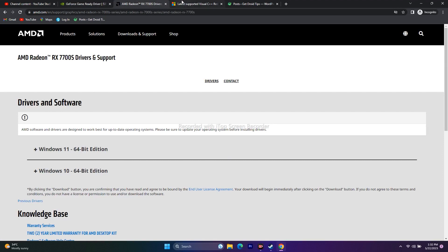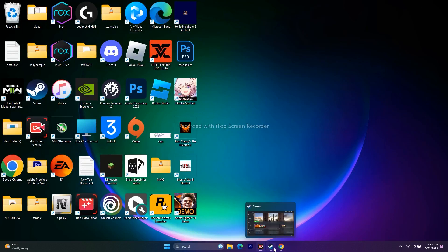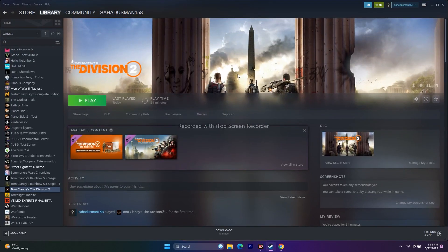Also download and install Microsoft Visual C++ Redistributable and try to play the game — this should help as well.